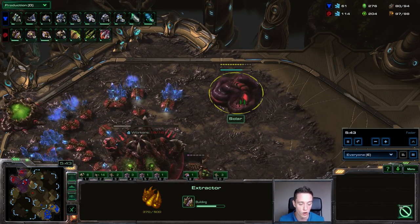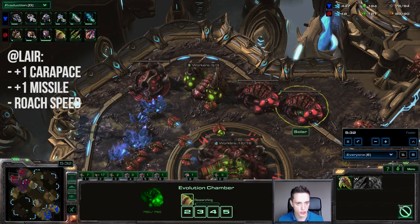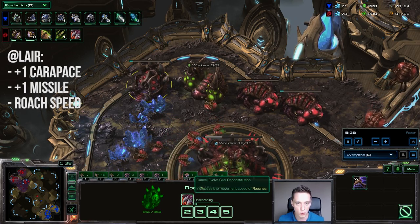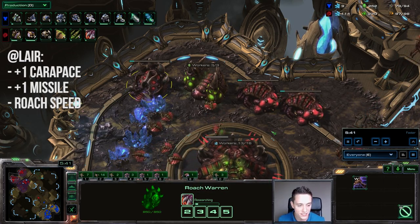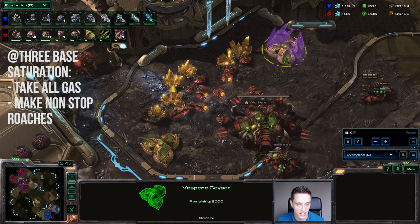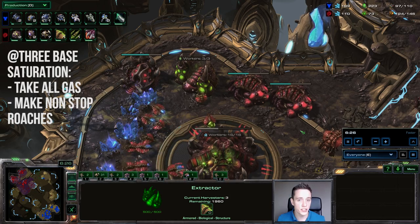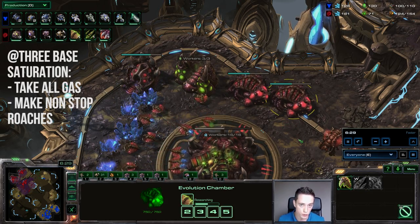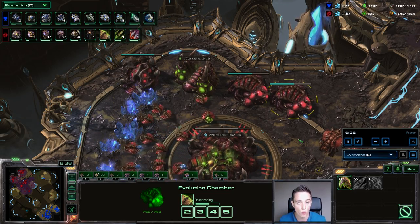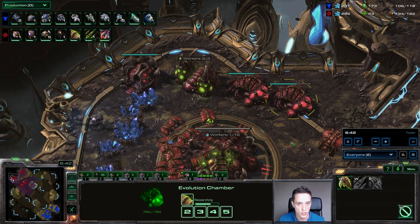Keep in mind, while this is going on and while he made a couple of Roaches for defense, he's really only been focusing on making drones for the third base. Currently there are four Gas Geysers down, but as soon as max saturation is hit he will start focusing on the fifth and sixth Gas Geysers as well. In some games he actually delays the fourth and gets those at the same time as the fifth and sixth. Right when the Lair finishes, the Evo Chambers should be done as well, and you want to be starting up the plus one Missile upgrade, plus one Carapace, and the Glide Reconstitution upgrade. After saturating three bases and starting up the three upgrades, we're waiting for those to finish. Since we've got six Gas Geysers going, we can focus on heavy Roach and Ravager production.